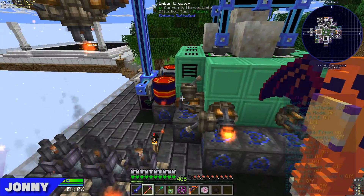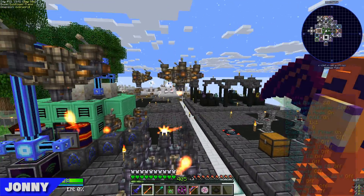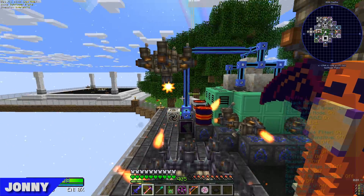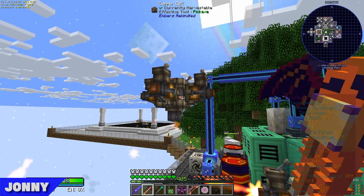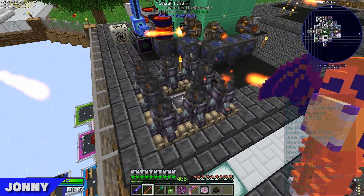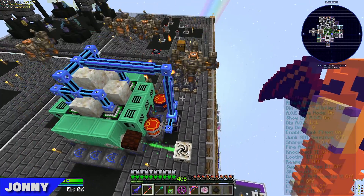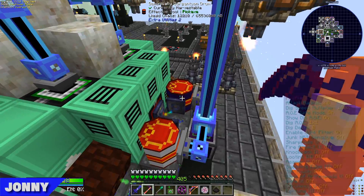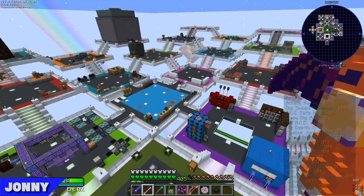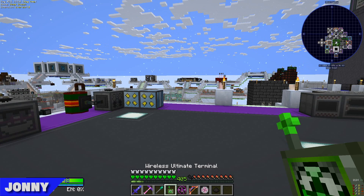The Draconium we're not exporting too much because we still want to make singularities as well. The next problem we faced is that the ember storage was full so it stopped crafting. So I made this setup — the easiest way I could think to void embers. We're extracting all the embers out into copper cells temporarily and just burning cobblestone, voiding all the embers. The mana is all just being voided as well because we don't need it.